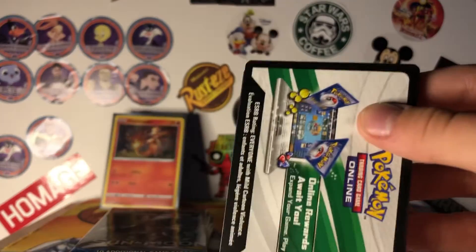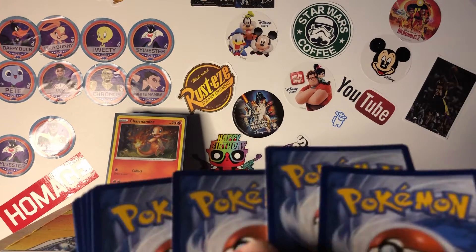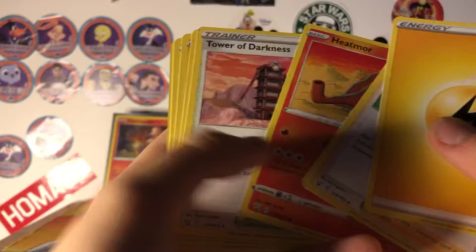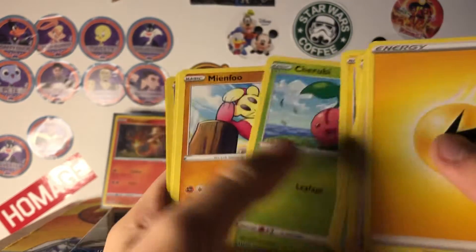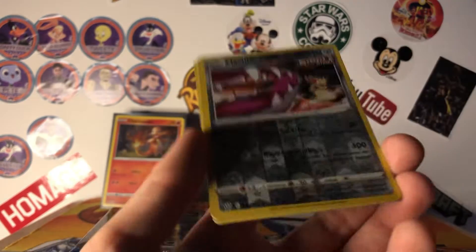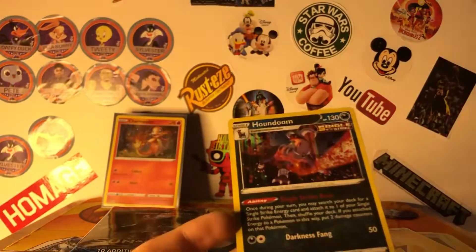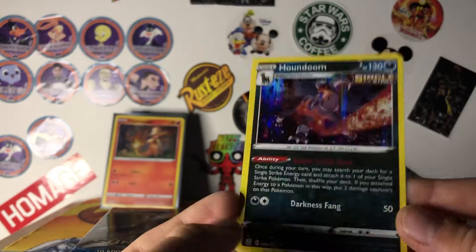We start with a white code card. I'm looking for the secret rare Urshifu. We'll set all the codes out here. Electric Energy, Cheryl, Heatmor, Tower of Darkness, Spiro, Pachirisu, Cherubi, Mianfu, Silicobra. Mawile Single Strike Reverse — that's cool. I already have this one but it's still pretty nice looking. Here it is: Houndoom Single Strike Holo. That's pretty cool.